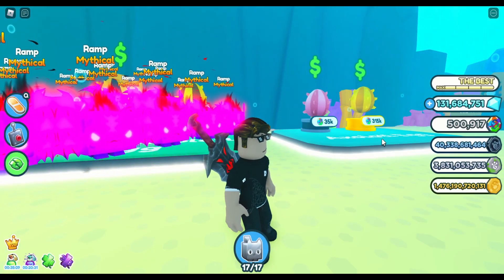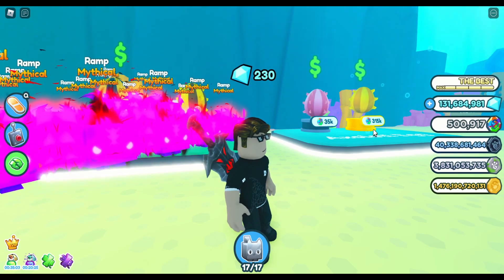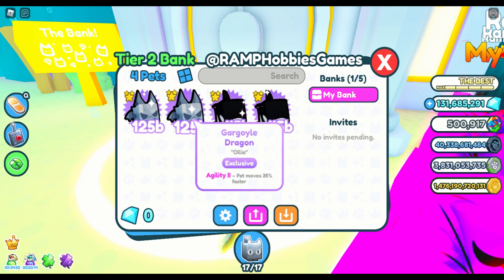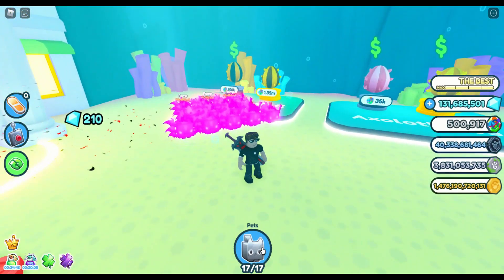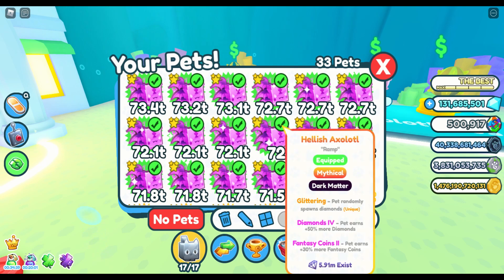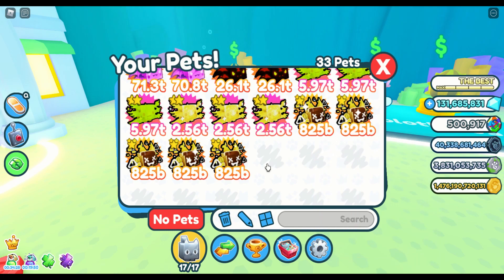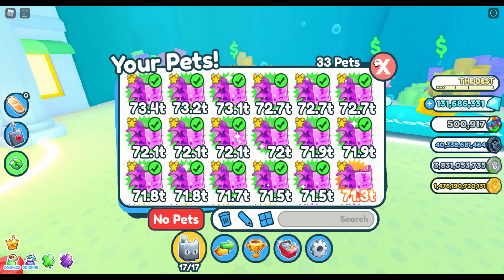Now for the Pet Simulator X prize. Since I'm a new Pet Sim X player, the prize will be 1 Orca and 1 Gargoyle Dragon. Forgive me if I can only give those two. As you can see, I got these pets with the help of my friend, one from the Merchant, and some I hatched myself. I actually got 5 404 Demons that I hatched myself — maybe I'll also give those 5 to the winner.